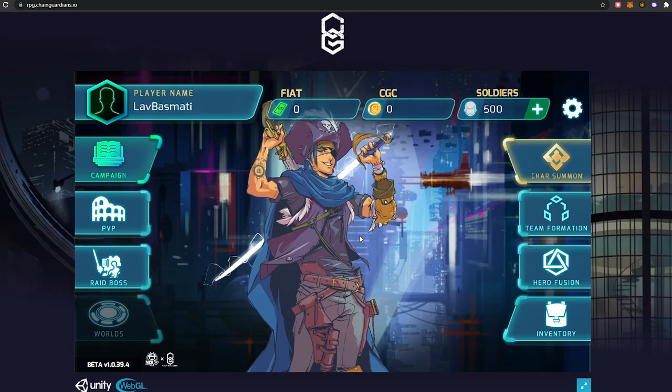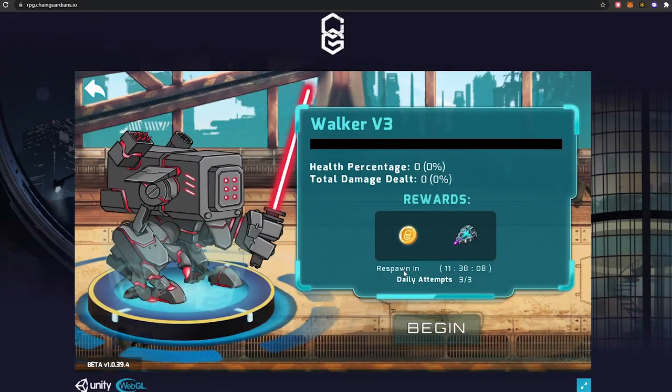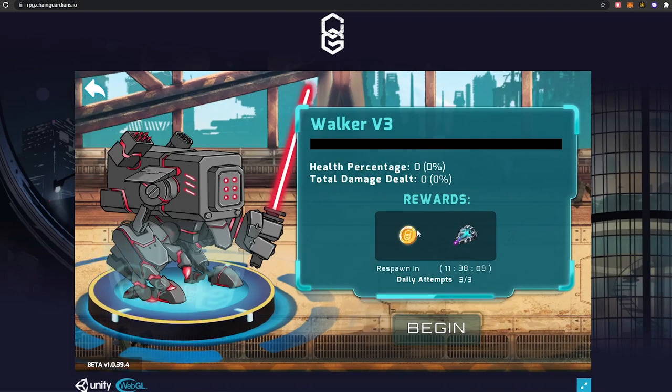So this is literally the interface — it's on Unity engine. I've got 500 soldiers; you can see the in-game currency and then the FIAT, which is another in-game currency. You've got campaign, PvP, and raid boss. I think you get a certain amount of daily attempts to start a raid boss, and then you can earn CGG from that.